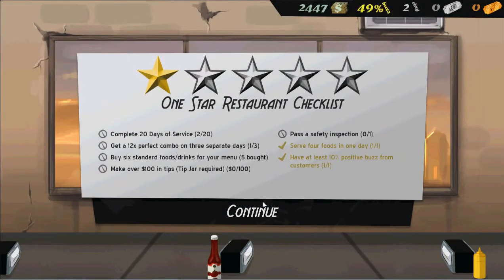This is my checklist for becoming a one-star restaurant. I'm currently zero-star, so first I need to do 20 days of service, then 12 times perfect combo on three separate days, buy six standard foods or drinks — I only bought five — make over $100 in tips, though I don't even have a tip jar yet, pass a safety inspection, serve four foods in one day — just did that — and have at least 10% positive buzz from customers.